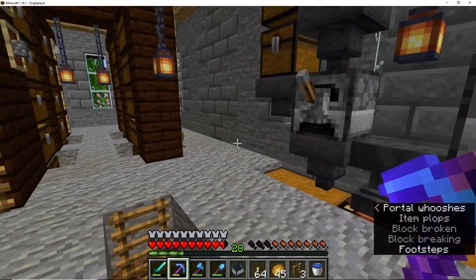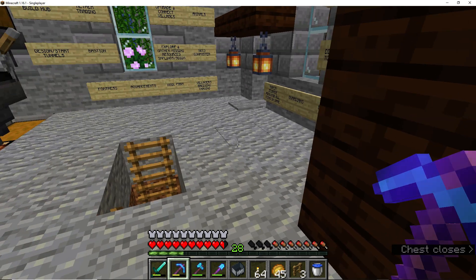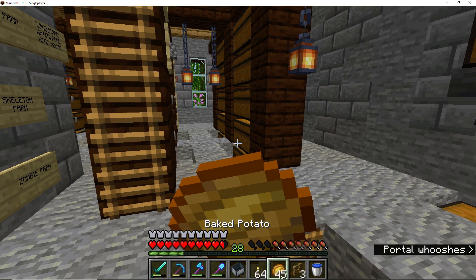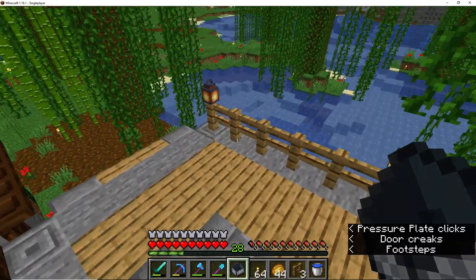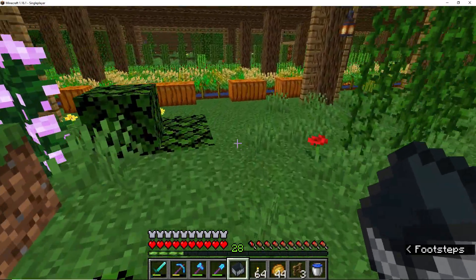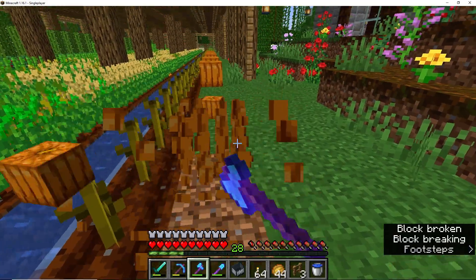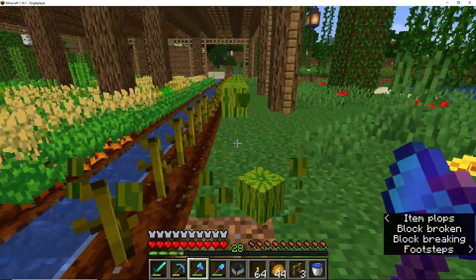We have an anvil right here — we'll just snag that. Do we need anything else from here that we're going to have to come back and get? I don't think so. We could grab these pumpkins and the melons real quick. We have Silk Touch on our axe, so we don't have to make the melon blocks anymore. Yay! That is awesome sauce.